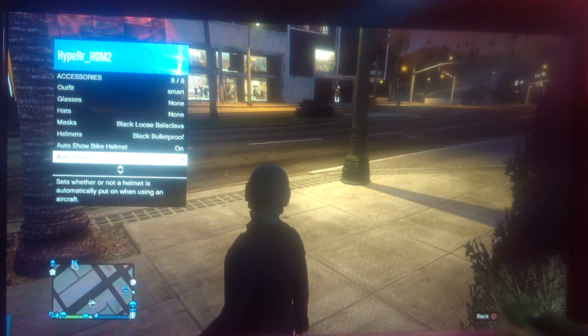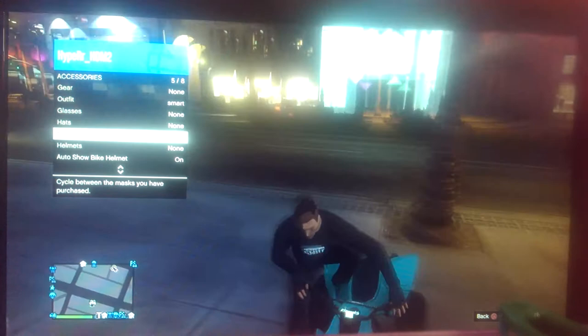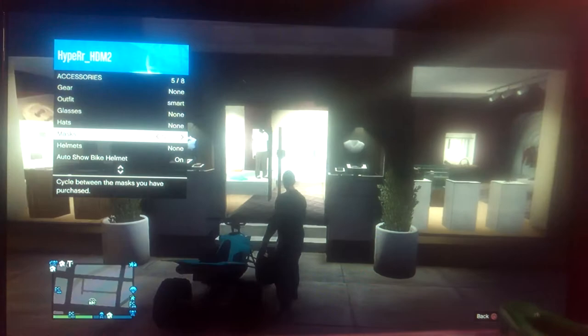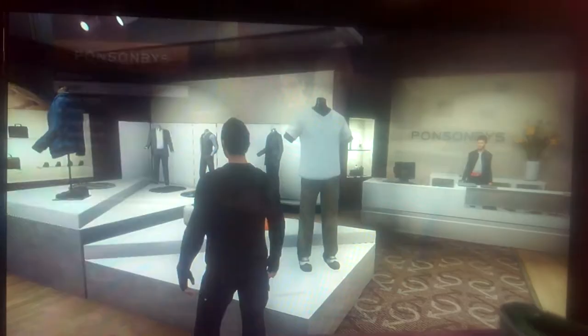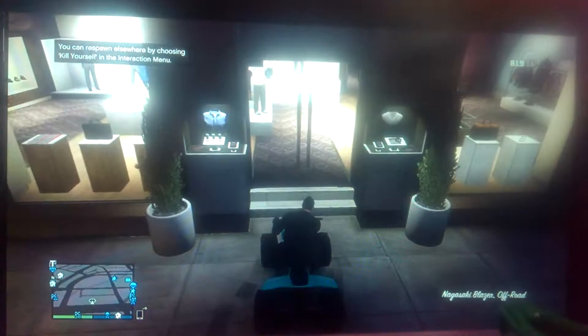Right, first of all get rid of the helmet and the balaclava. As soon as you get on the bike, your helmet will go on. Right before you put your helmet on, you need to put a mask on. And then after that, it will both go together. You get off, you run into the store and click right on the D-pad right before your helmet comes off. So it stops you from losing it, and then you save your outfit.